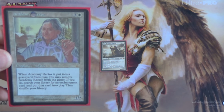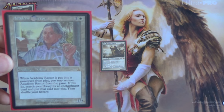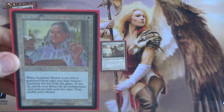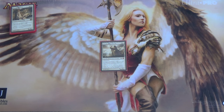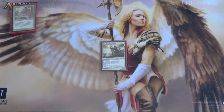Whenever Academy Rector is put into a graveyard from play, you may remove it from the game. Then if you do, search your library for an enchantment card and put that into play. Seems pretty good. Depending on the board state you may want one enchantment or another. There are some fancy little combos, but since we're not blue we don't have Omniscience. There's nothing that crazy in here, but you'll see some shenanigans later on.